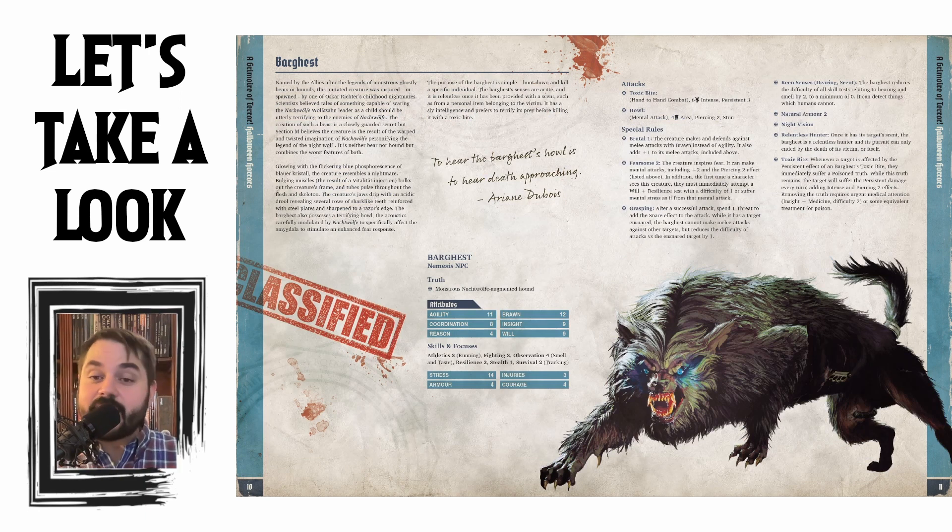Now we have the Bar Guest — a terrifying creature. Named by the Allies after legends of monstrous ghostly bears or hounds, this mutated creature was inspired or spawned by one of Oscar Richter's childhood nightmares. Scientists believed something capable of scaring the Noctwolf leader as a child should be utterly terrifying to the enemies of the Noctwolf. Glowing with the flickers of phosphorescence from Blonder crystal, the creature resembles a nightmare — bulging muscles bulk out the frame and tubes pulse throughout the flesh and skeleton. Its purpose is simple: hunt out and kill a specific individual. Its senses are acute and it is relentless once provided with a scent. High agility, high Brawn, and a stress of 14 — probably the toughest character of the bunch so far.